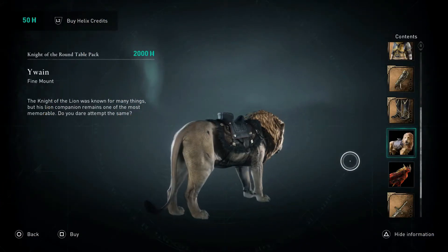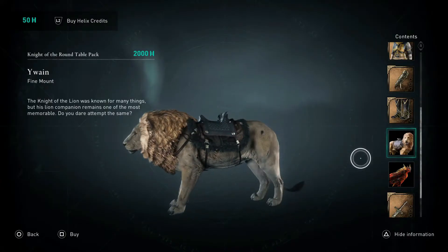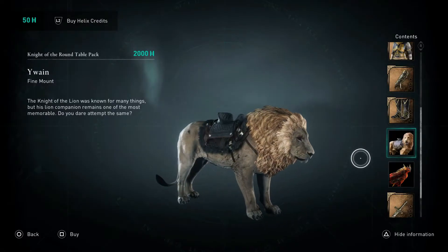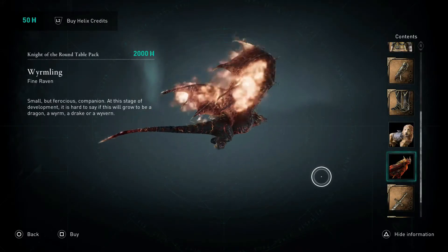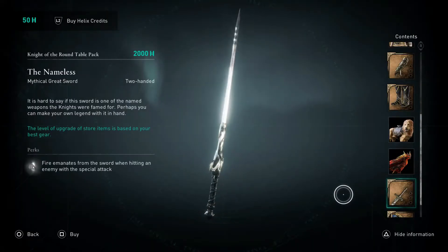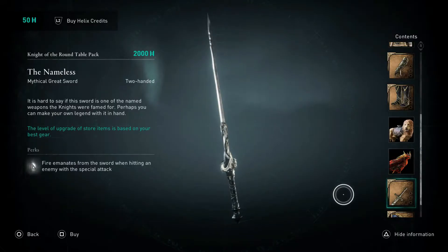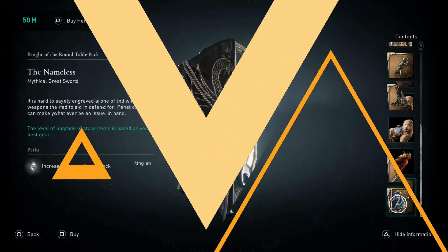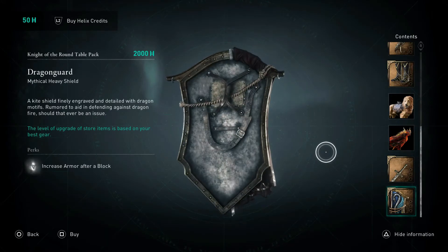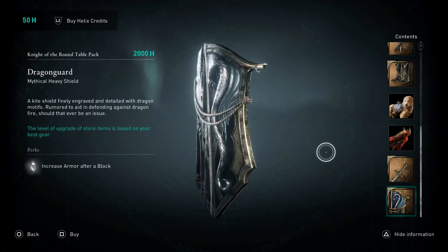We also have a mount — it's a lion which looks really cool, though it will be shorter than a normal horse. There's a cool-looking dragon cosmetic as well. The two-handed sword emanates fire when hitting with the special attack, which is good for fighting multiple enemies since the fire bursts can catch more than one enemy. Finally, there's a shield called Dragon Guard, whose special perk is increased armor after a block, though it's not stated how much armor it increases.